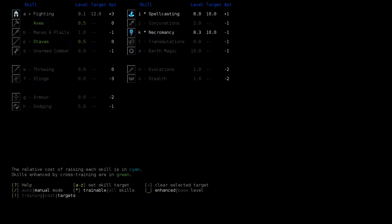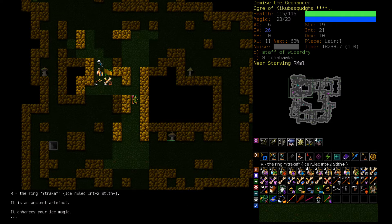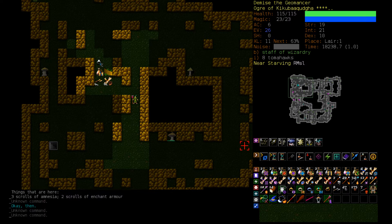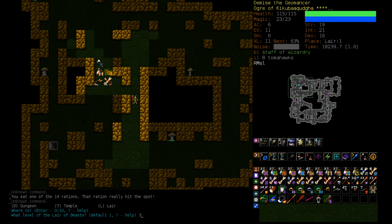Let's get like 10 Spellcasting, maybe 11 Necro, and then we'll just get some Fighting. That should be enough for Death Channel. I think we're good to go here, so let's eat and head down to Lair 3.